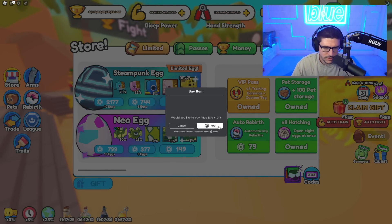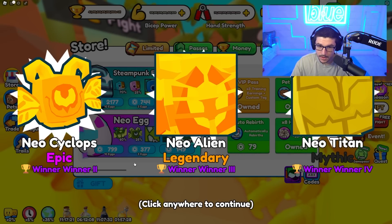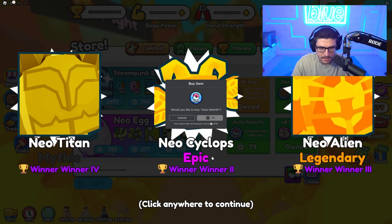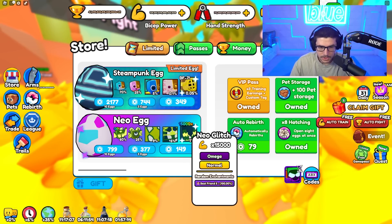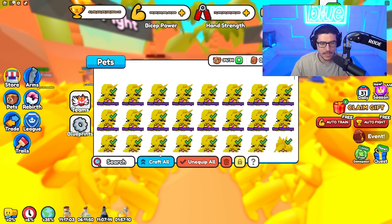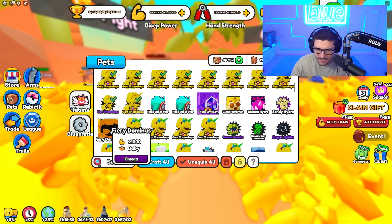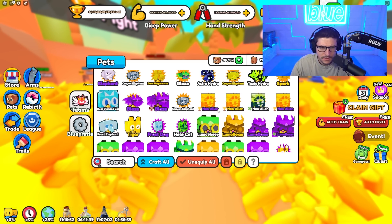Let's buy the least valuable ones and see what we get. The boosts are huge — wait, the mythic neo titan, is that the best one? I literally just got that guy. The pets I just got obviously aren't gonna be my new best or anything, but they do have enchantments and I'm curious if they have any usable ones.